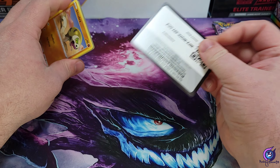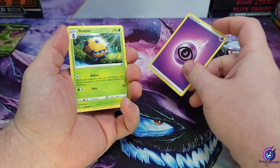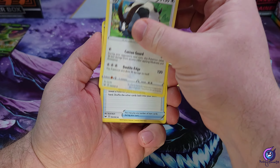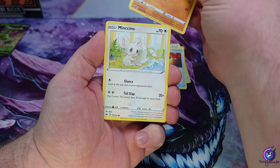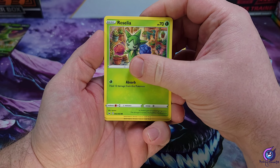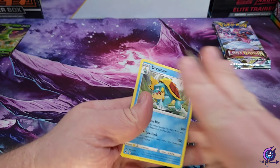See if we can pull one of the gold dogs. Energy — we got a Dotler, Double Great Ball, Silicobra, Munchlax, Vulpix, Munna, Roselia, Ninetales reverse, and a Dreadnaw non-holo.